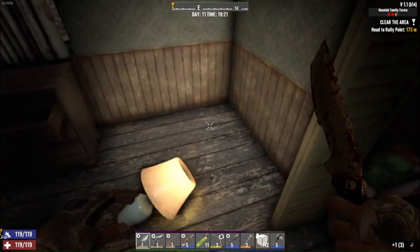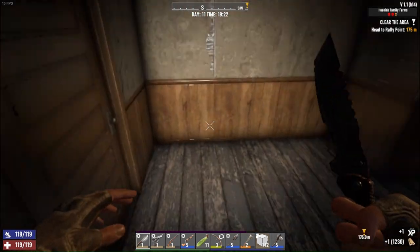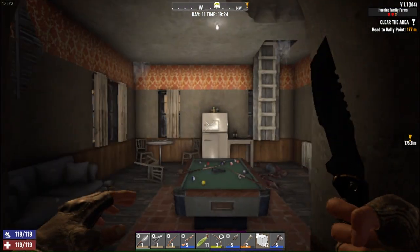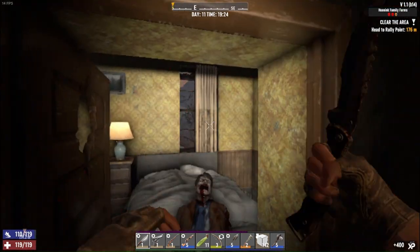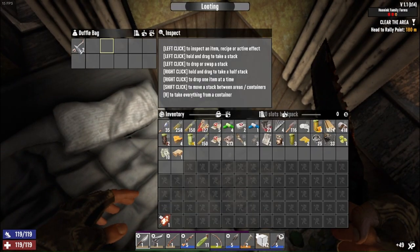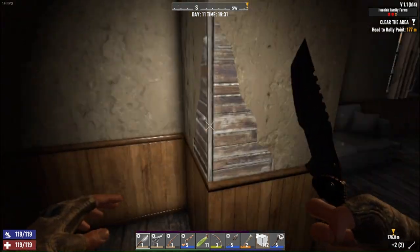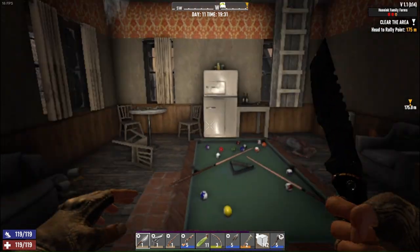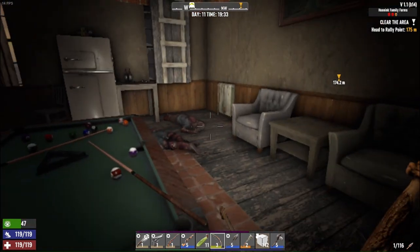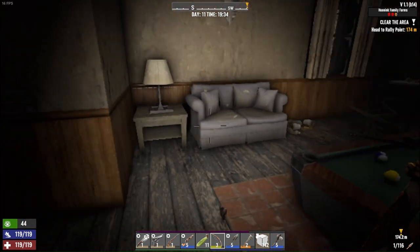Somehow I woke somebody up — maybe she woke him up, you know? I bet there's more up there. Got a duffel bag — some bone, I'll take it. Let's go back to stealth and see if we can avoid waking anybody else up. Dead bodies in front of the ladder, gotta love that. Let's go up carefully — hopefully I don't wake them up.